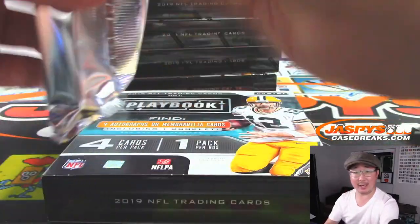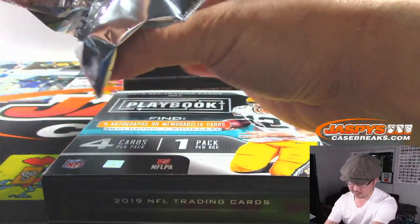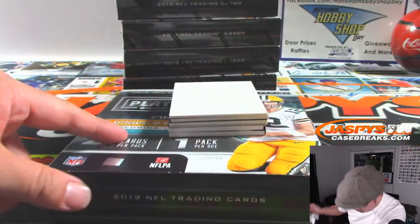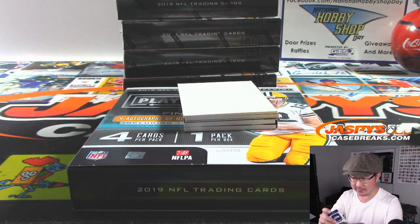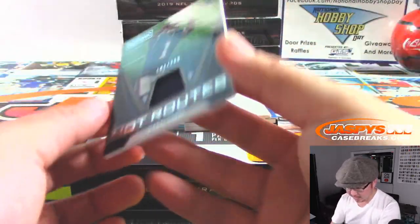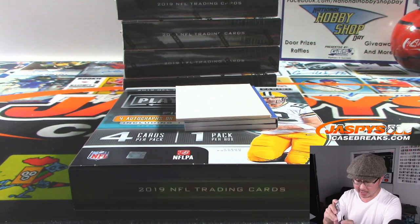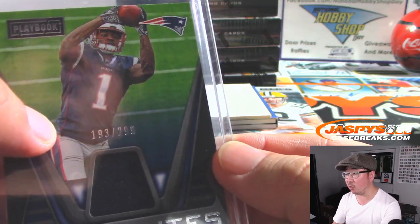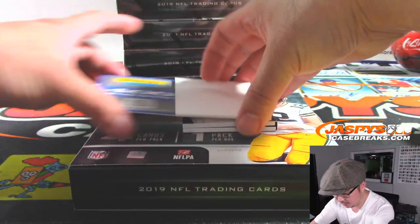Nice way to start the break. Box 2 here in Pick Your Team 3 — second inner case in the store already at JaspiesCaseBreaks.com. We've got some points there — winner take all on the points. There's Russell Wilson again, Fabled Fabric, 4 out of 49 — another one for J. Nakeel Harry, Hot Routes, 299 for the Patriots — that's a number block team. 193 out of 299 — that's Fuad Khoury with number block 3.